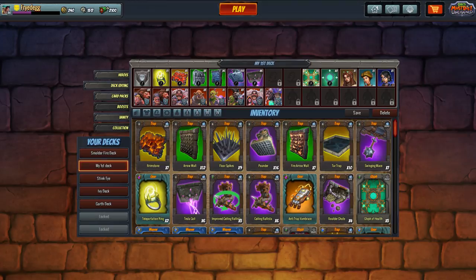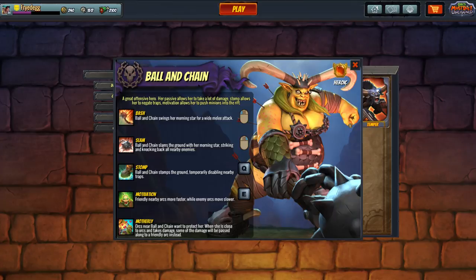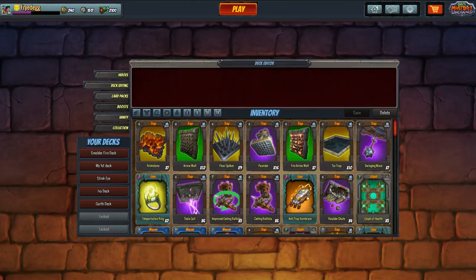Even hero cards can be gibletized — like extra Midnights or Smolders. Hero cards are probably worth more giblets. The rarity levels are: heroic, mythical, rare, uncommon, and common. Individual cards or rarity tiers may have set giblet values, but that hasn't been announced yet.